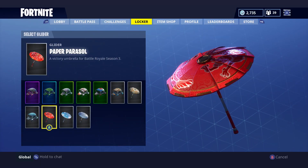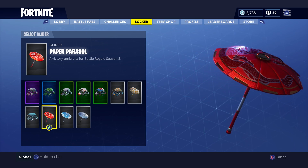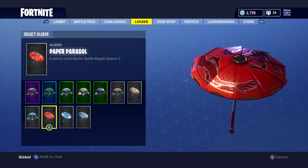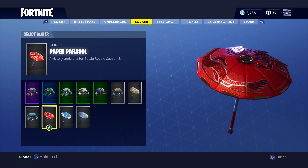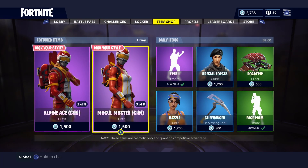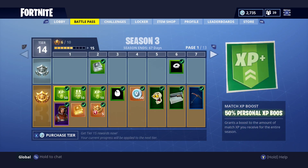Before we look at Battle Pass rewards, this is the new umbrella you get for winning a game. I've won one game and this is definitely related to the Chinese New Year — it's a really cool umbrella. You get this once you win a game in Season 3. We're also going to be getting a Chinese Dragon glider at some point in the future, which is going to be pretty cool.